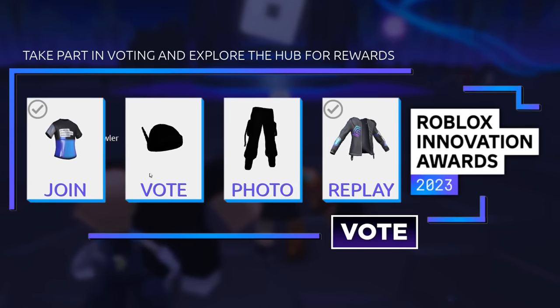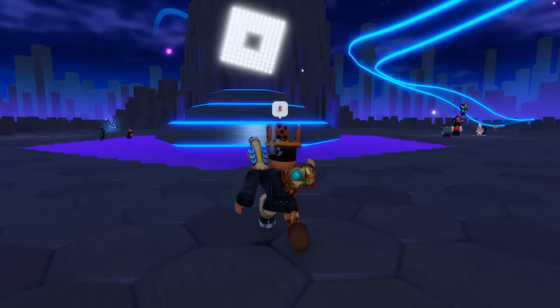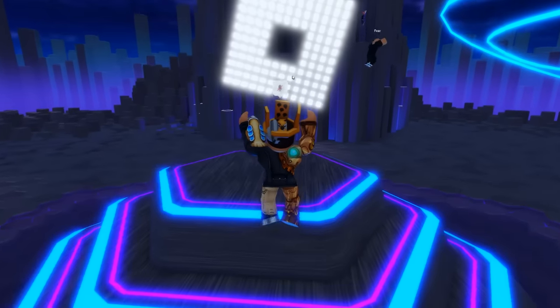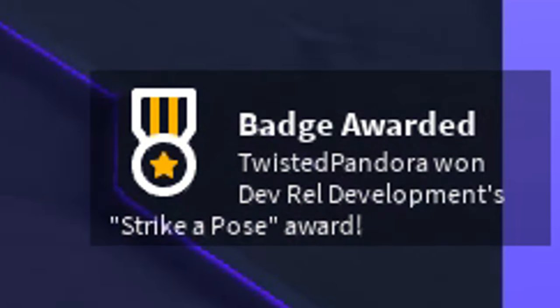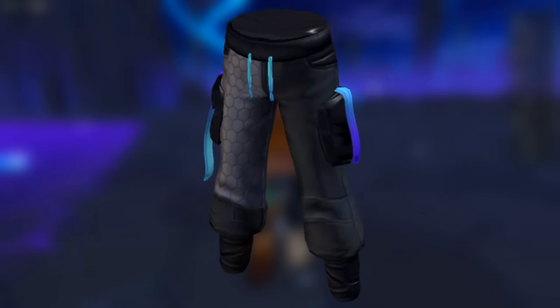You can see the shirt and jacket right here. We're going to get the next two back to back by going to the middle section with the biggest Roblox logo. As soon as you step into the photo booth in the middle of the map, you will get the Strike a Pose award at the bottom right, getting yourself the Hexanovel Joggers.